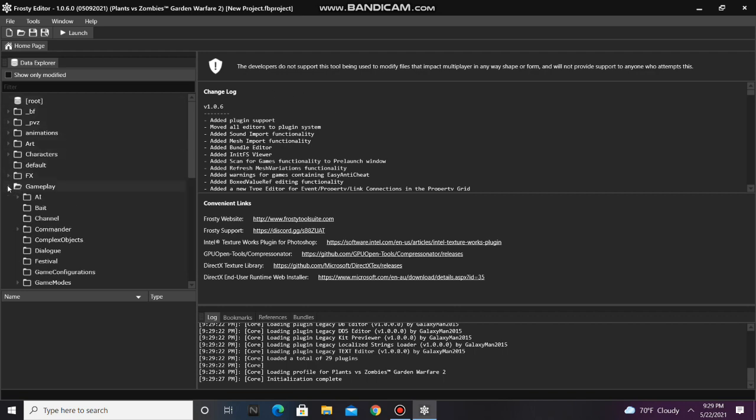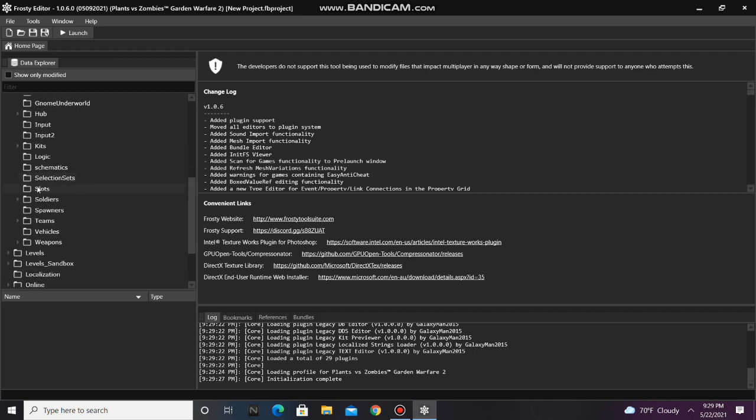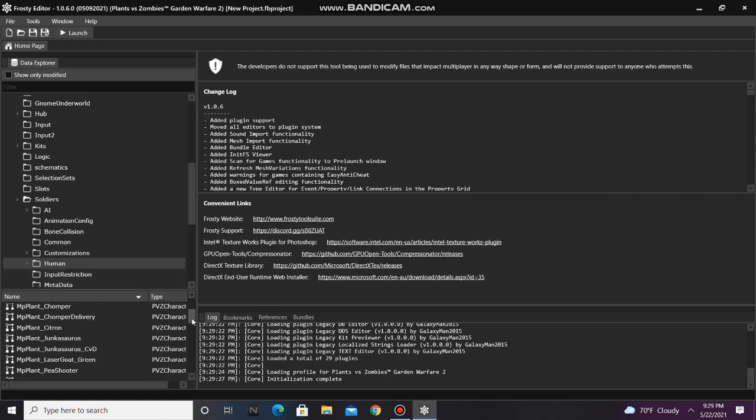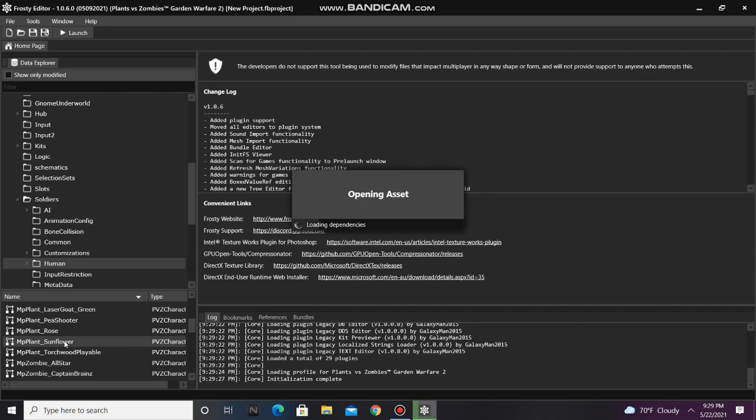First, go to the Gameplay folder, scroll down, open Soldiers, and single click on Human, and open any soldier file of your choice. For this tutorial, I'm going to be editing Sunflower.